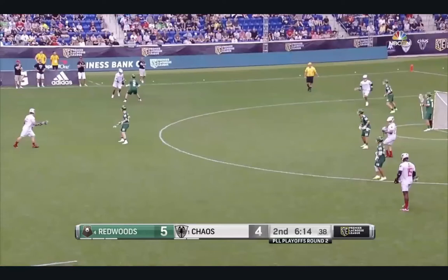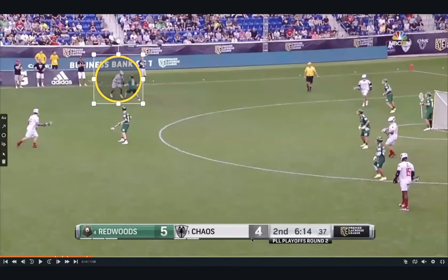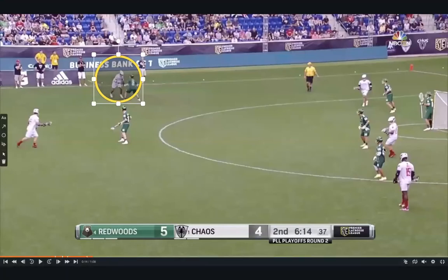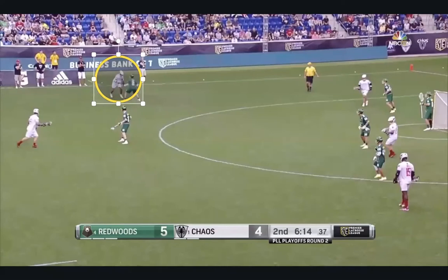As this guy is dodging — I think this is Dane Smith, number 92 — what we want to see is for him to read the defense. Not necessarily just how his man Jack Neer is playing him, but also how the defense is playing off ball. If Dane Smith is just staring at Jack Neer, he's not going to know how these five guys off ball are playing defensively. So it's very important that he looks at Jack Neer, and then looks at everybody else behind the play.